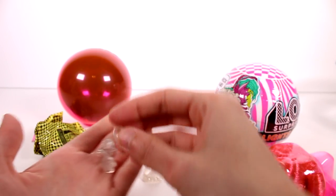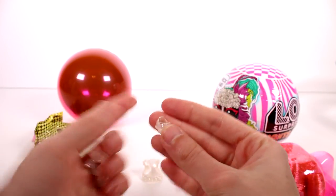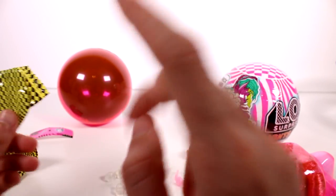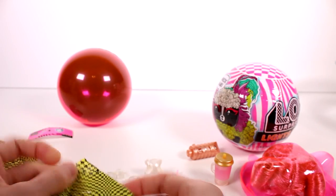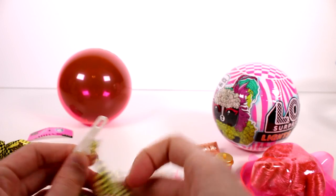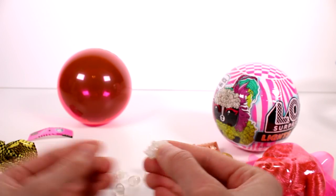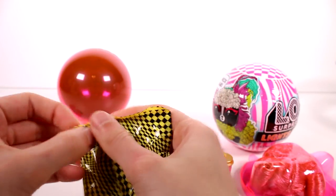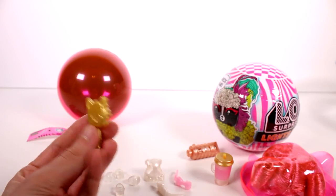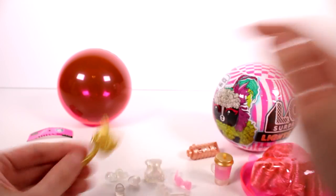There are four shoes — I was thinking there were only two. These are beautiful, they're like little glass slippers. They're just translucent with a very pretty shine to them. I love those shoes — these are my favorite LOL shoes I've ever seen. It reminds me of Cinderella for sure. Then we have a little tiara clip and last up we have a little brush — it's a little kitty brush.